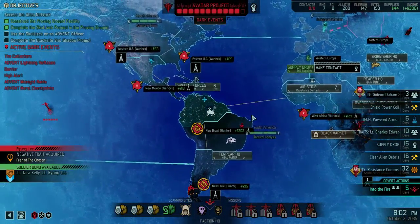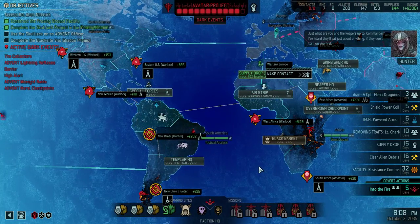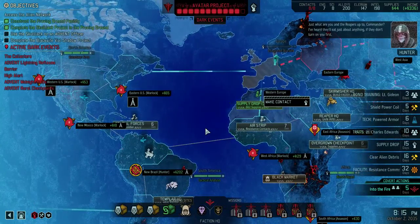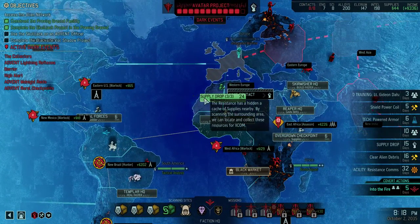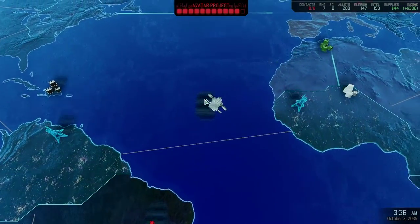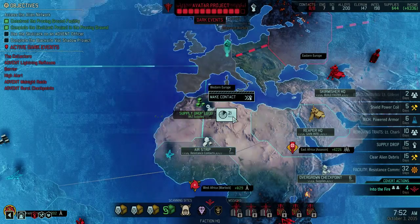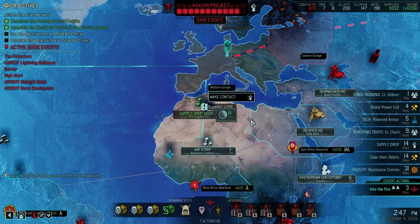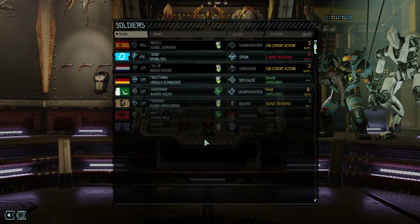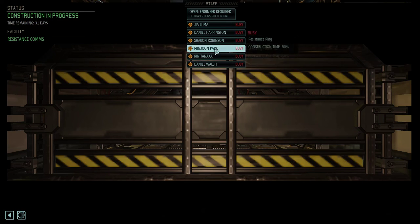I want another resistance contact. At this point I don't think I need any more resistance contacts — I can build a... I'm getting powered armor in six days, which means I should finally get around to getting this supply drop. What do my wounded timers look like? Let's put Daniel Walsh here.